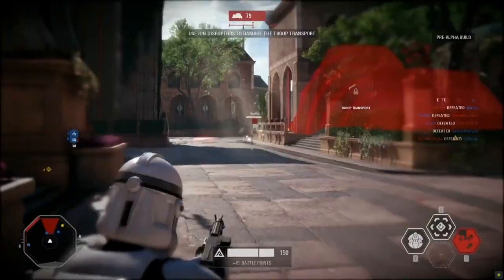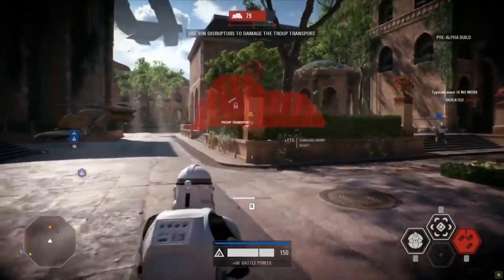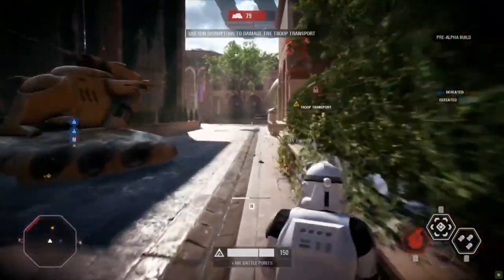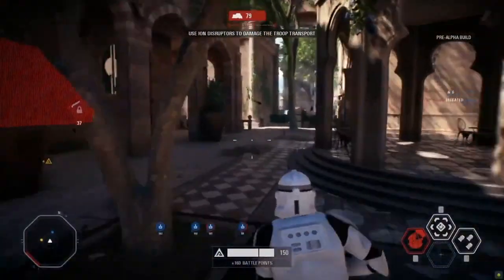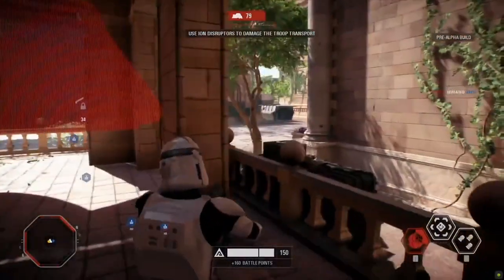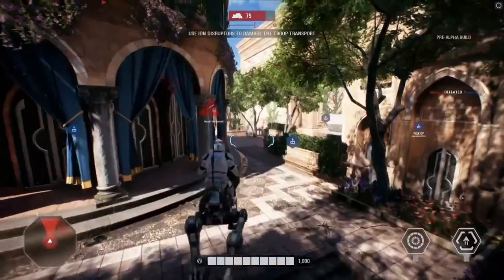Some AAT tank action here, doing what it does best — suppressing that point, trying to keep those clones out of the way as they try to make their way forward while the objective continues to march down. He's got to get away from that. Is he trying to flank the tank? That's not smart. Oh yeah, there's a little combat roll there — you've got to have some escape options in case you get into some hairy action.